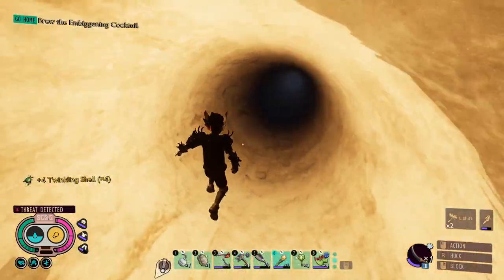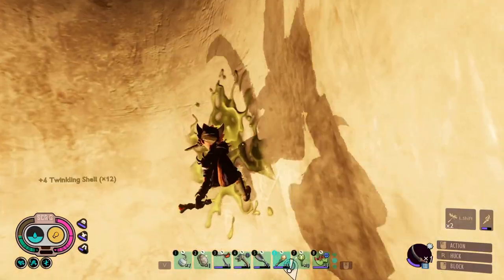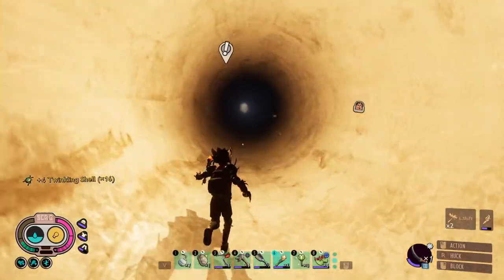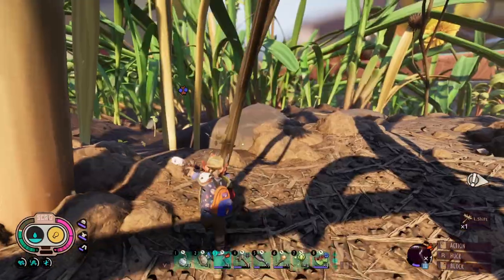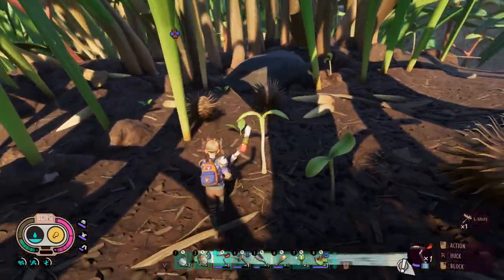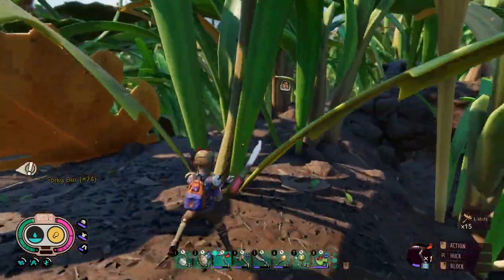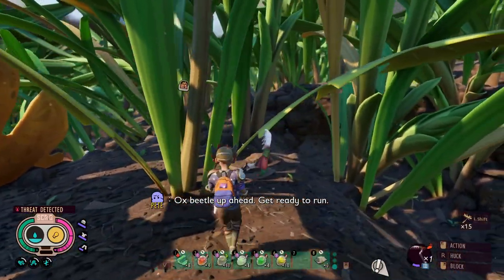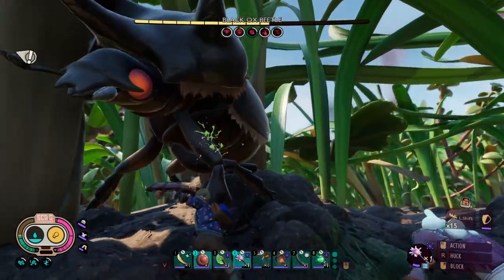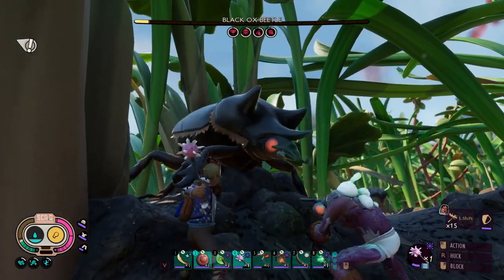Go get some pinecones, burrs, and scarabs. We need pinecones and burrs so we can build defenses around the Javamatic, and I need scarabs because they're so hard to find and I need them for upgrades. There's a scarab in there — I already saw it. Got them, last one, got them. Get some of these burrs. Got them. Ox beetle — let's get them! Heck yeah, me and my companion just wrecked them.